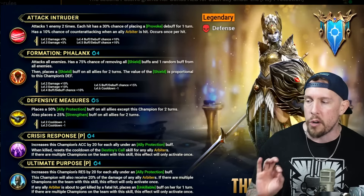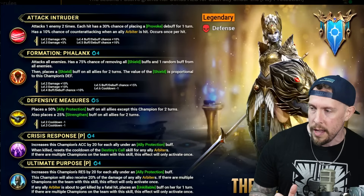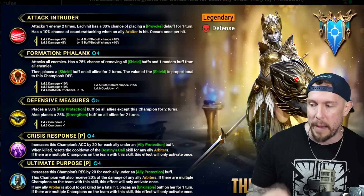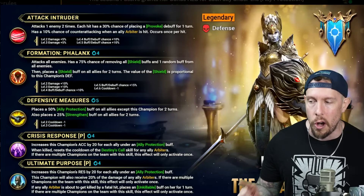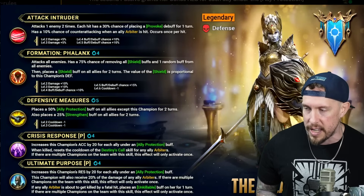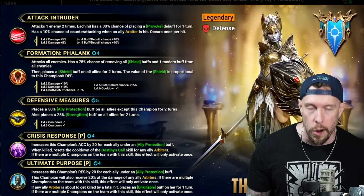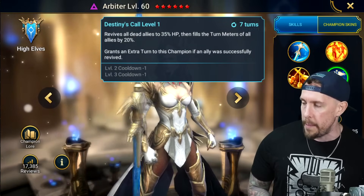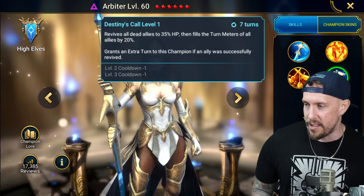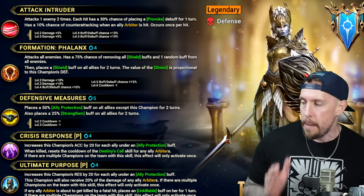Really solid. She has two passives. On Crisis Response, the first passive is on a four-turn cooldown. It increases the champion's accuracy by 20 for each ally under ally protection buff. When killed, it resets the Destiny's Call skill of any ally Arbiters on the team. Destiny's Call is the A4 of Arbiter — that is her Revival ability. So this is really cool: when she dies, she will reset the ability, allowing Arbiter to be revived.